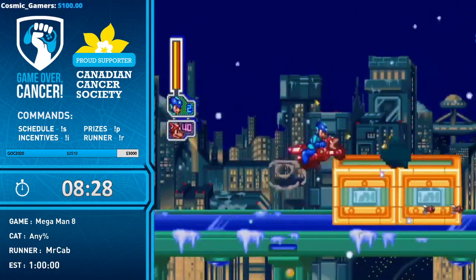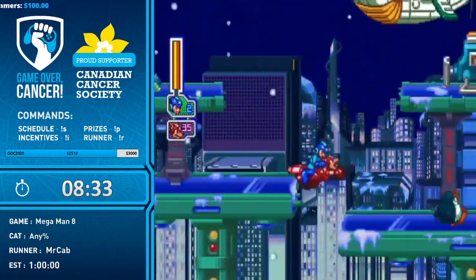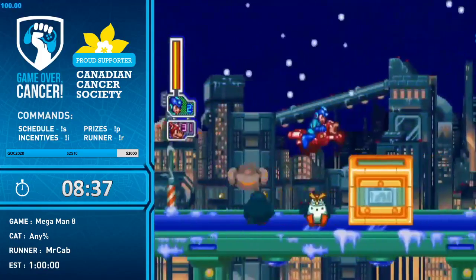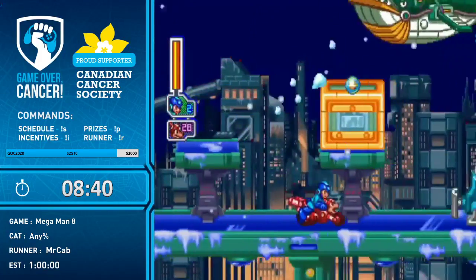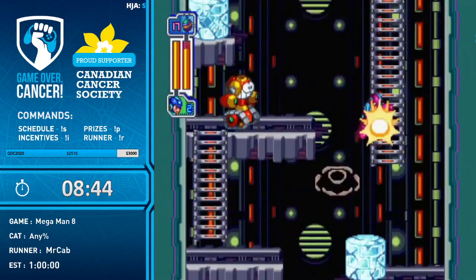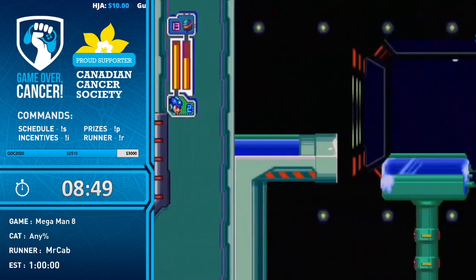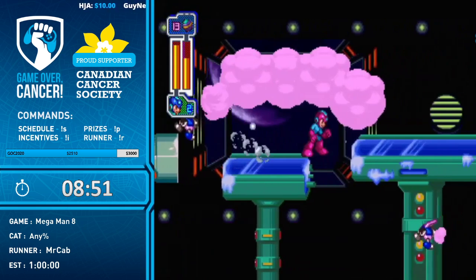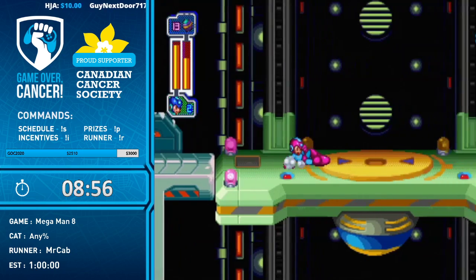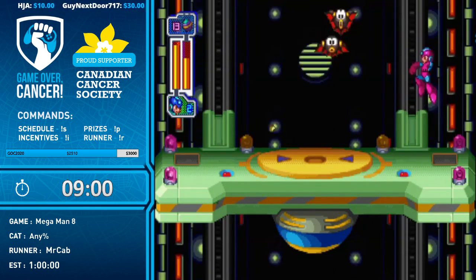Using the Rush Bike to go through ice blocks — don't know why, but the bike can go through ice blocks. Because Rush is the best boy, that's why! There's a ball climb that skips an entire set of ladders. There are some screens coming up in later stages where you skip pretty much an entire sector with the ball climb — it's really cool.